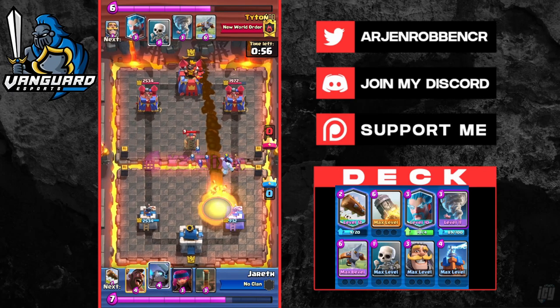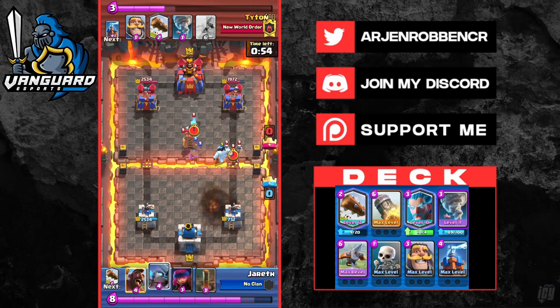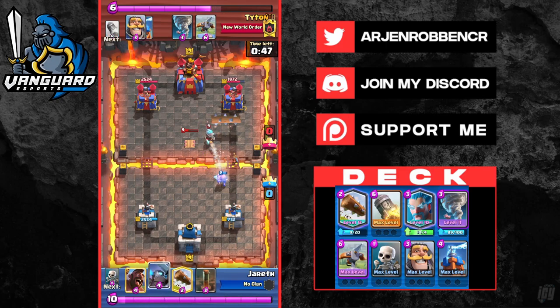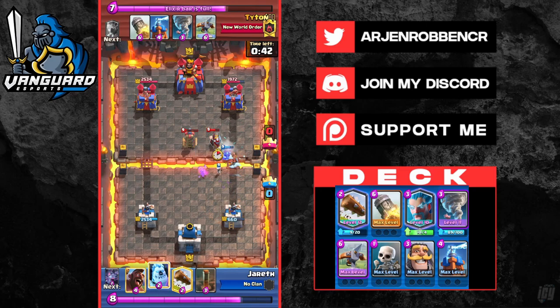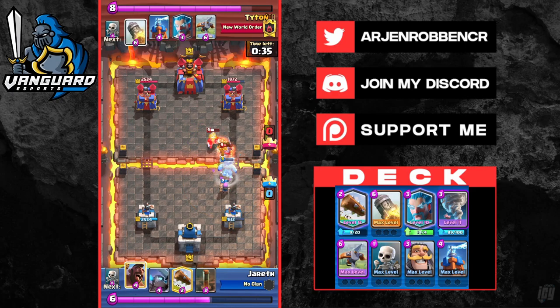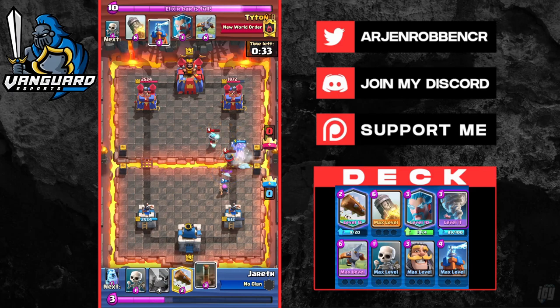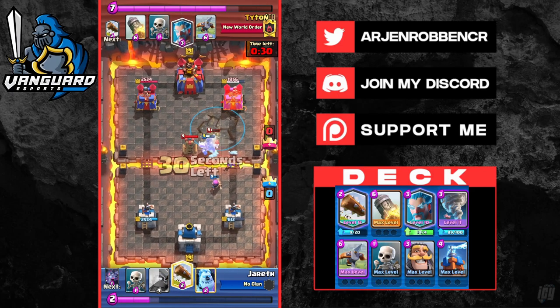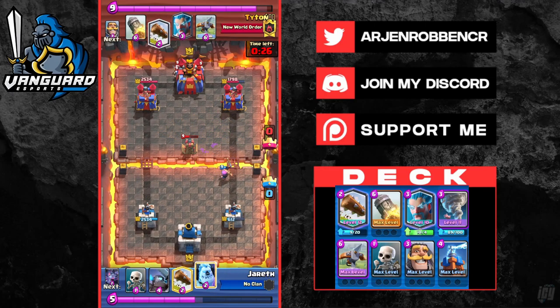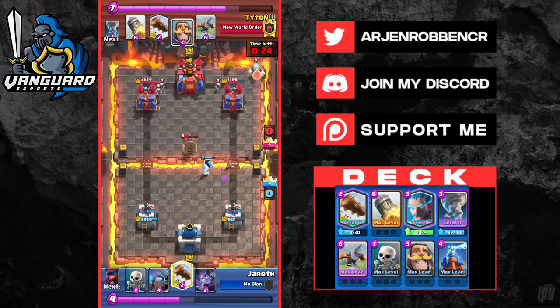We're going to rocket cycle here and make sure we don't give him a lot of spell value — changing our Tesla placements and using our Ice Wizard and Tornado in different ways so he doesn't get a lot of value. He goes very aggressive with his Mini PEKKA, but all we do is use our Ice Wizard and knight against his Mini PEKKA, and Tesla and Tornado versus his Hog Rider.